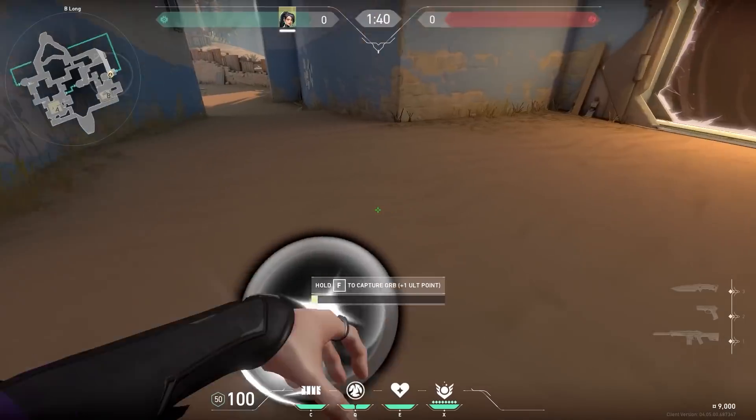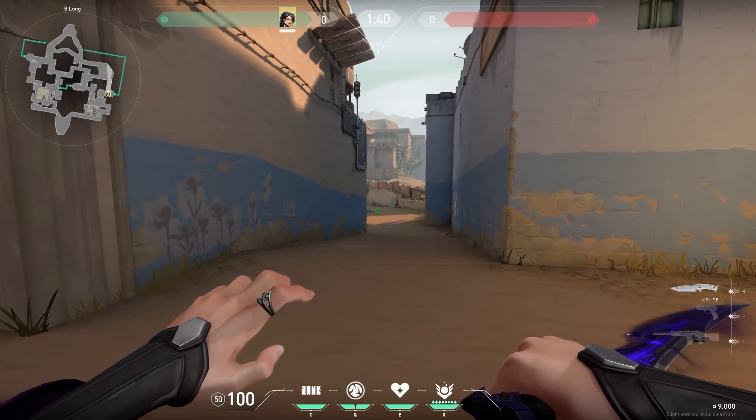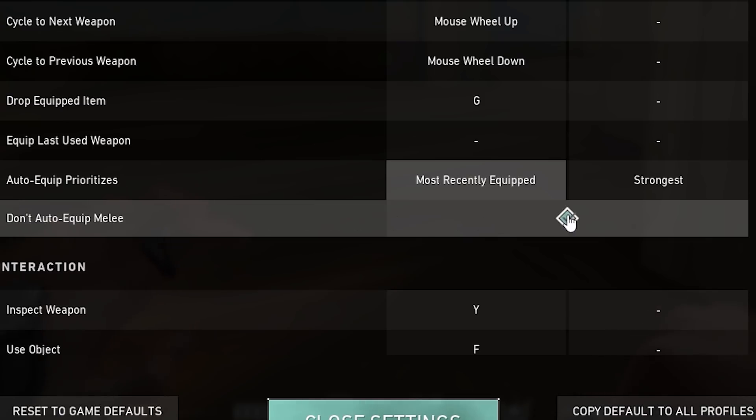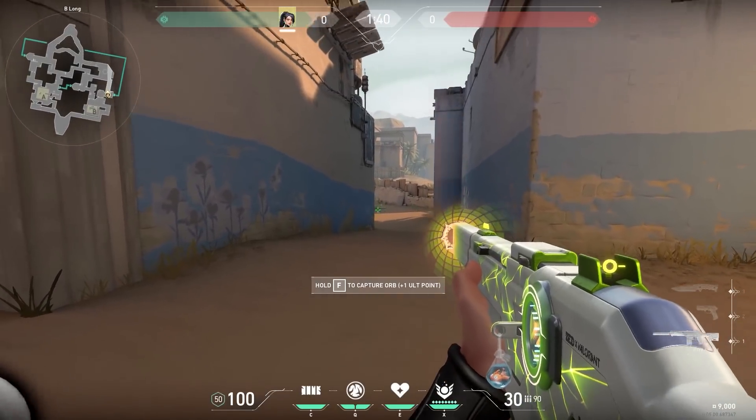Imagine you think it's clear, you walk with your knife in your hand and you want to take the orb. But then suddenly an enemy appears, so you stop taking the orb, but you still have your knife in your hand. There's an easy fix for this. Go to controls, then click on equipment and check this little box over here. Now when you start taking the orb with your knife in your hand and you stop, you immediately have your gun in your hand.